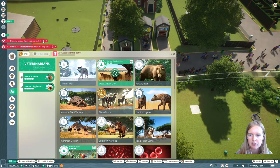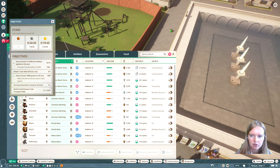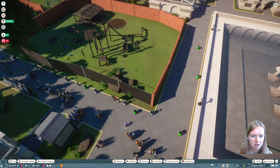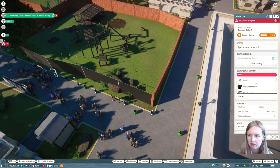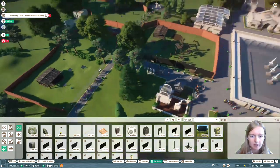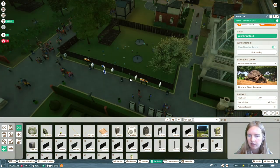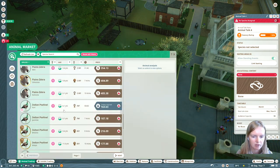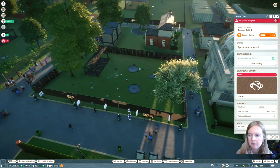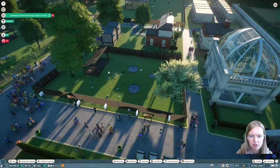Switch around the research every now and then so that every animal has some research done. Keep an eye on the other objectives - the education level is still not high enough, so we're gonna hire some educators to do some animal talks, which are good for education levels too. Make sure you hire two educators and place animal talks in spaces where people can actually move around. I'm also going to get another turtle - both turtle species in here so we can have two animal talks and another habitat species.